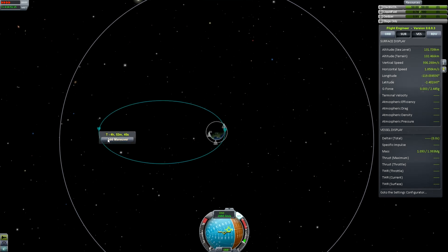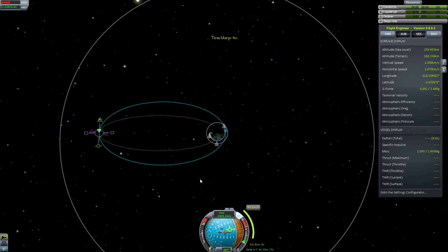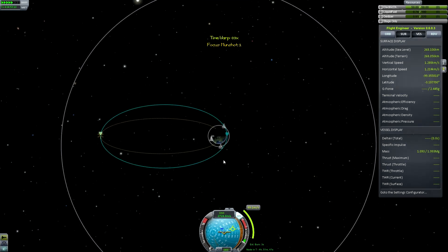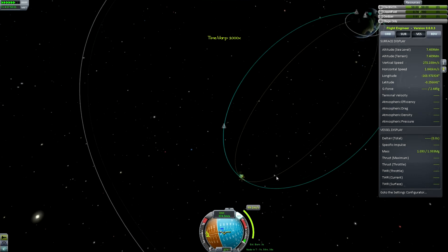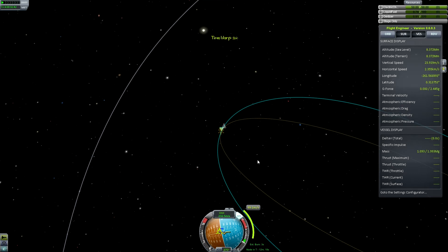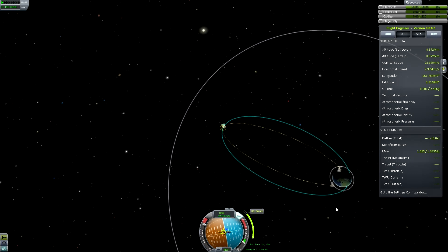At our apoapsis, we're going to use the last of our fuel to burn retrograde. That should be enough to bring us back into Kerbin. We can bring our boys home. This manoeuvre would actually kill them in real life, and will probably kill them if the re-entry patch is applied. But it hasn't been applied yet and this tutorial has run on for far too long. Let's expend all the fuel in a retrograde burn. That was it — and we now have a course into Kerbin.